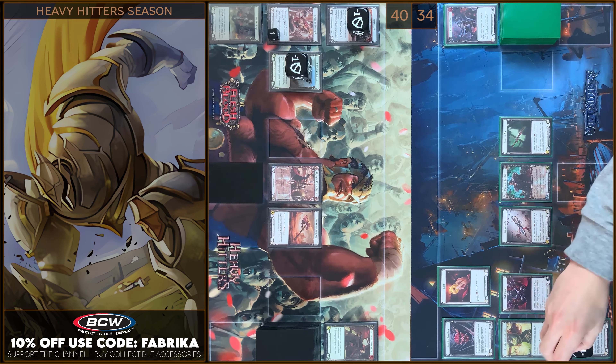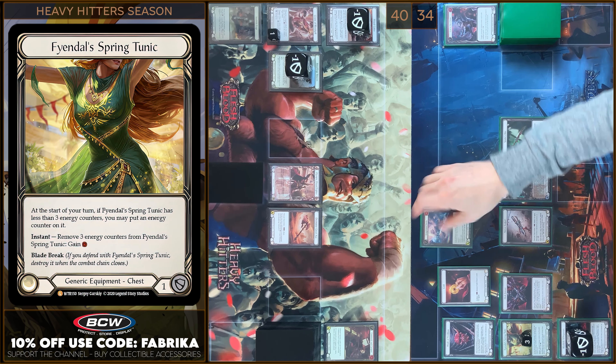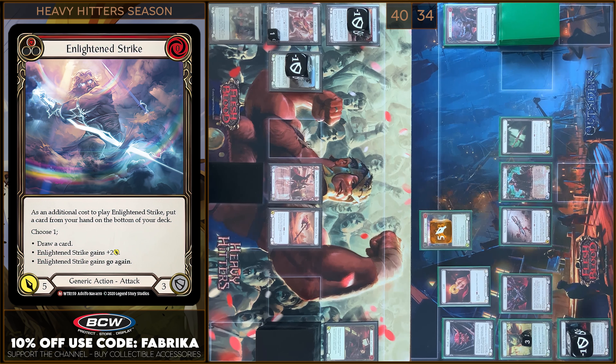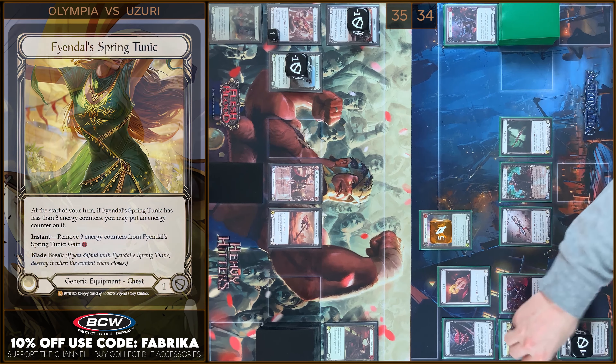I'm gonna put a counter on Tunic. Next I'm gonna play E-Strike. Tunic — I'm gonna pay additional cost. 5 damage, go again. No block, no reactions. Take 5. I'm gonna use Tunic — prior to you, plus.